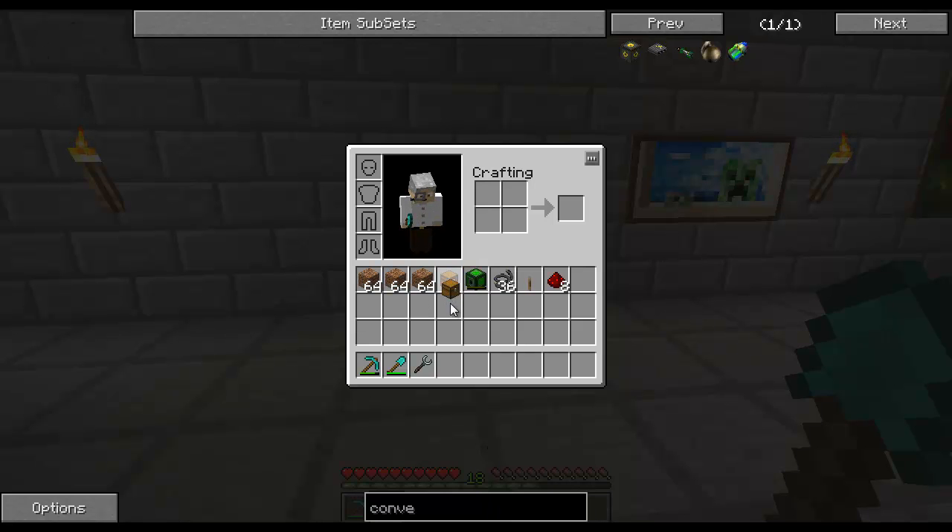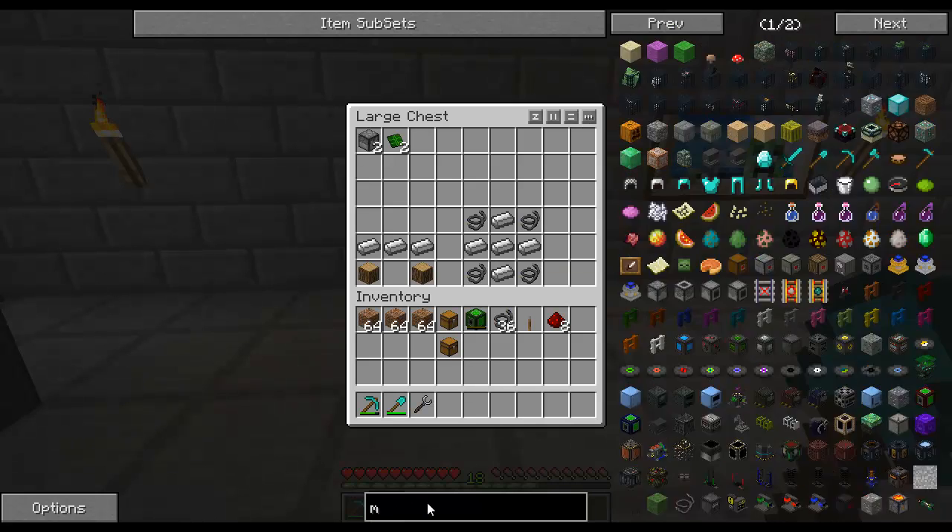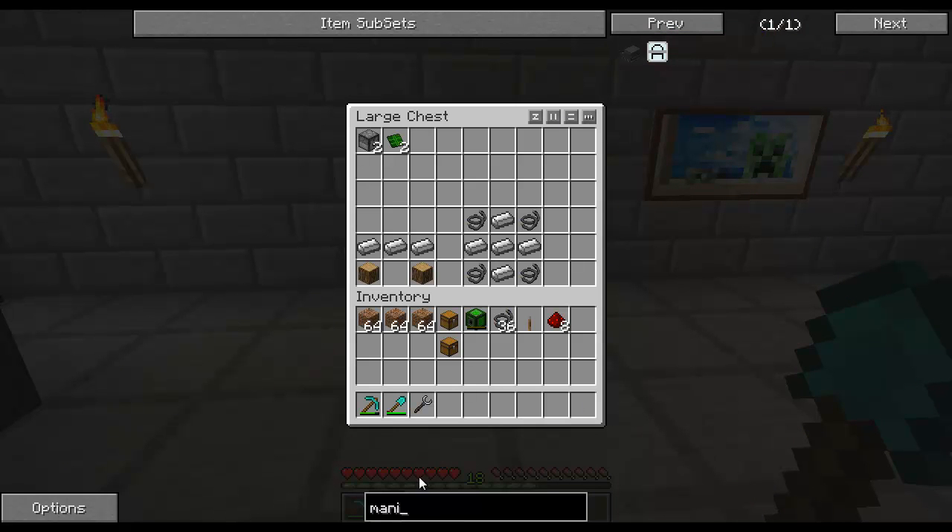Moving items from one chest to another. To get started, the things you'll need are the conveyor belts and something called a manipulator, which is this thing right here.